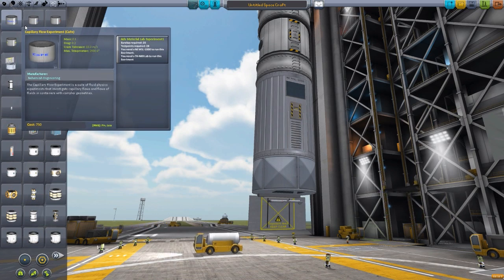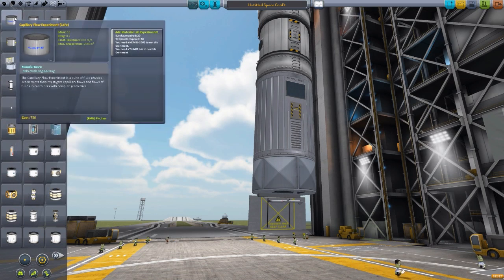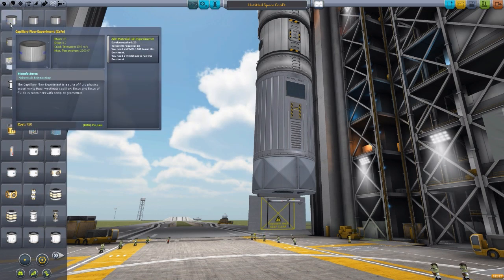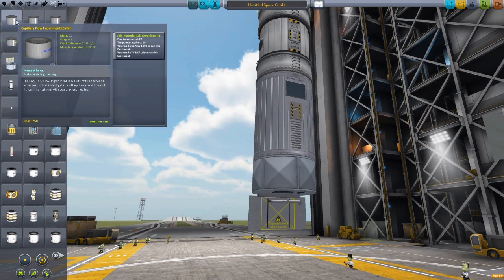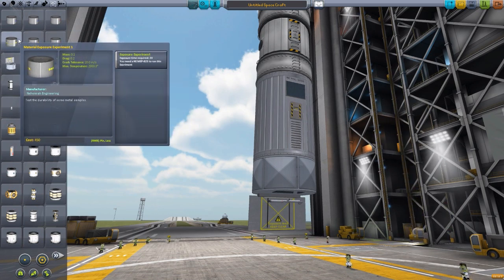These modules hold one-time-use scientific experiments — not like the Science Junior or the Mystery Goo, where you can do them however many times you want. Once you research the experiment in a specific capsule, you cannot use that Capillary Flow experiment capsule again. The idea behind this is that you send up experiments on your supply ships if you're roleplaying your space station. You send up an experiment, dock with the space station, let the experiment run, and then eventually undock your supply capsule, return it to the planet, collect the science, and send up another experiment later.